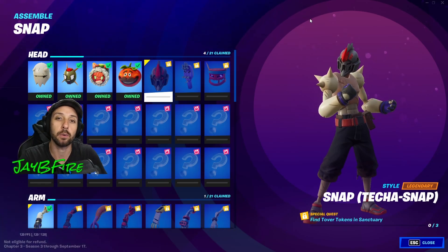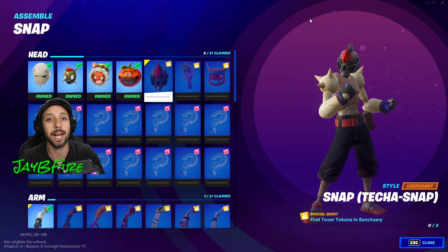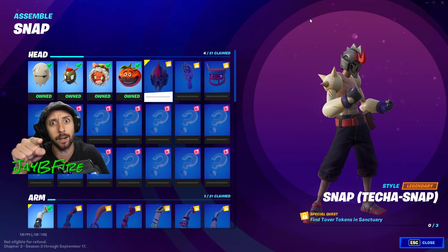What's up everybody, welcome back to the channel! In this video we're finding the Tober tokens in Sanctuary to unlock the Tecna Snap style. Drop a like and let's go get them!